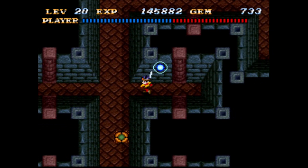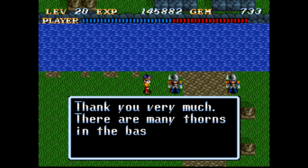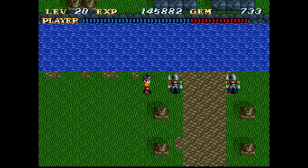Gotcha, snakes! What does this unlock — a bridge perhaps? A message: 'There are many thorns in the basement. If you free the soldier right in front of where I've been captured, you will receive the elemental mail.'